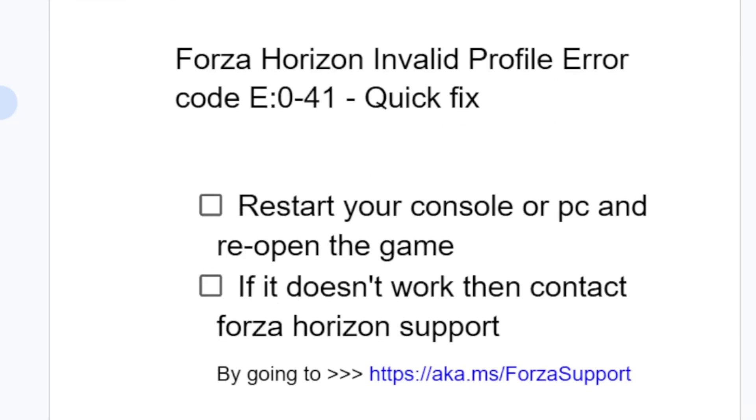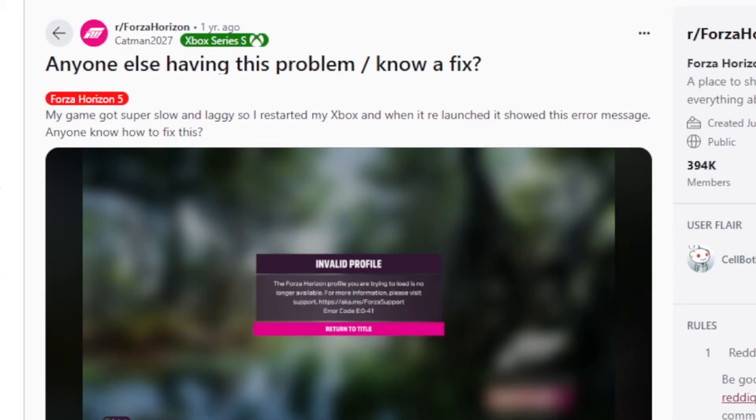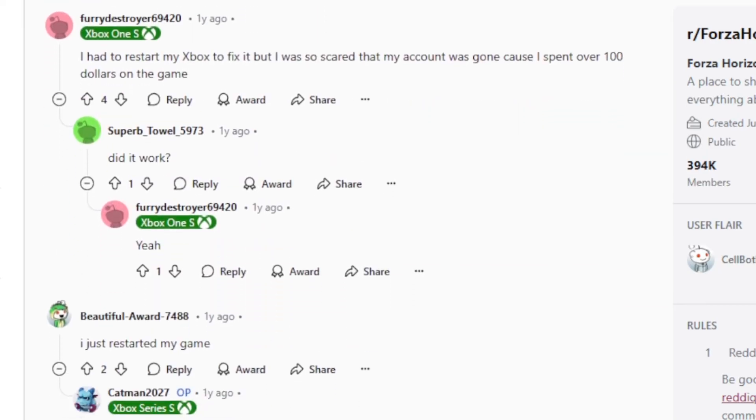Now to fix this is very easy. The first step you need to try is restart your console or PC and reopen the game. A lot of people were able to fix this issue by just restarting their console or PC and reopening the game. If you go to the Forza Horizon subreddit, you can see a lot of people suggesting that just restarting your console or PC will fix this issue.